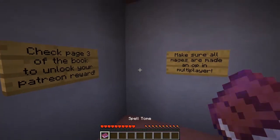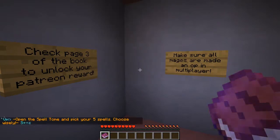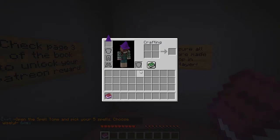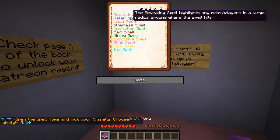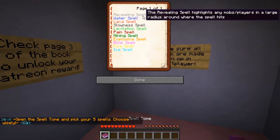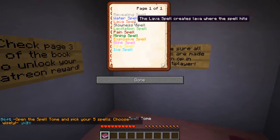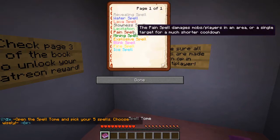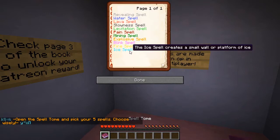Now let's go choose some spells by getting my spell tome. I now have the spell tome and have to select five spells from the available options: the revealing spell which highlights mobs and players in a large radius, a water spell, lava spell, slowness spell, levitation spell, pain spell, mining spell, explosive spell, blink spell, fire spell, and ice spell.